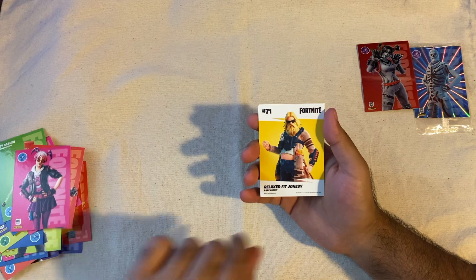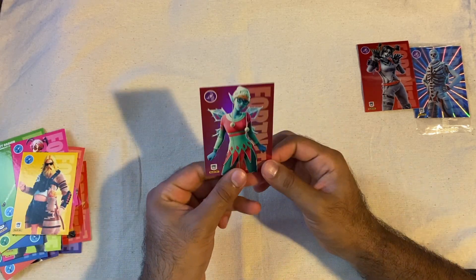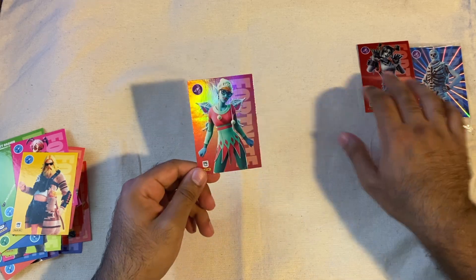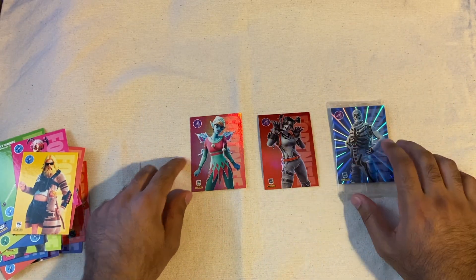Callisto, Relax Fit Jonesy, and Sugar Pump — yo, look at that! We got another hollow! So we got two hollow pulls plus our promo.